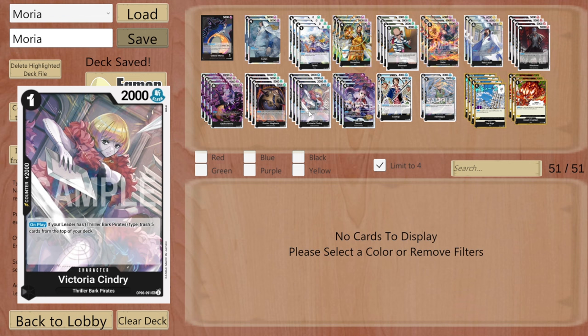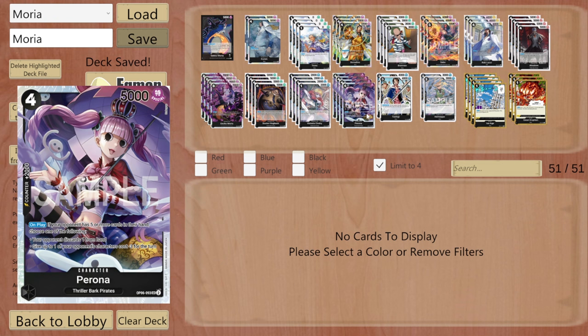On play you've got Victoria: if your leader has Thriller Bark, trash five cards from the top of your deck. You want to get Epsilon in your graveyard, so you just play this and boom — trash. Very strong first turn.